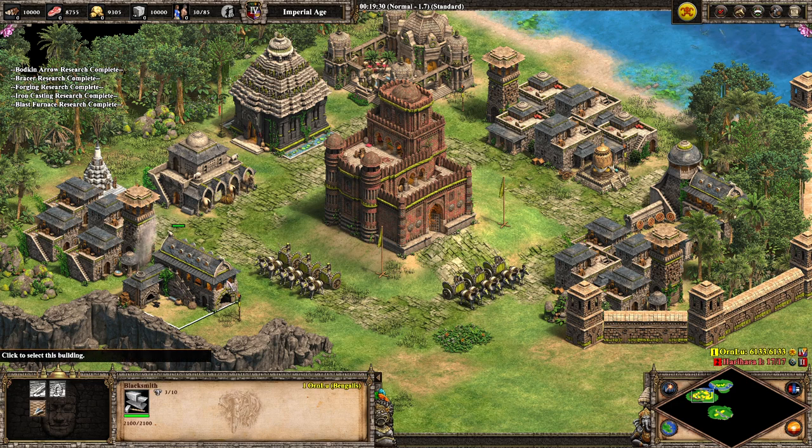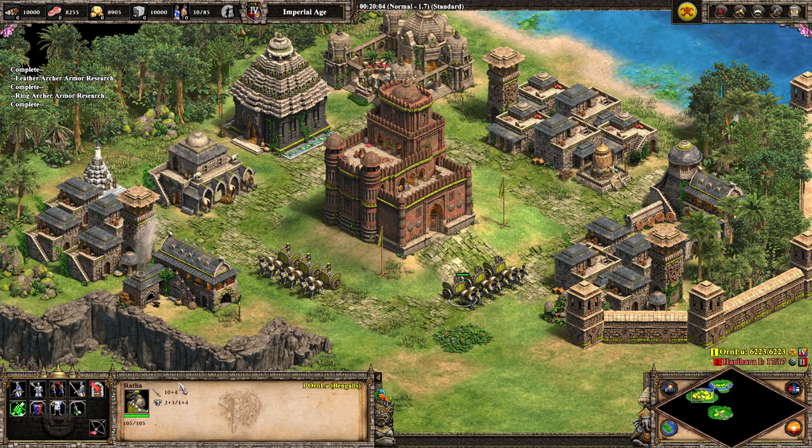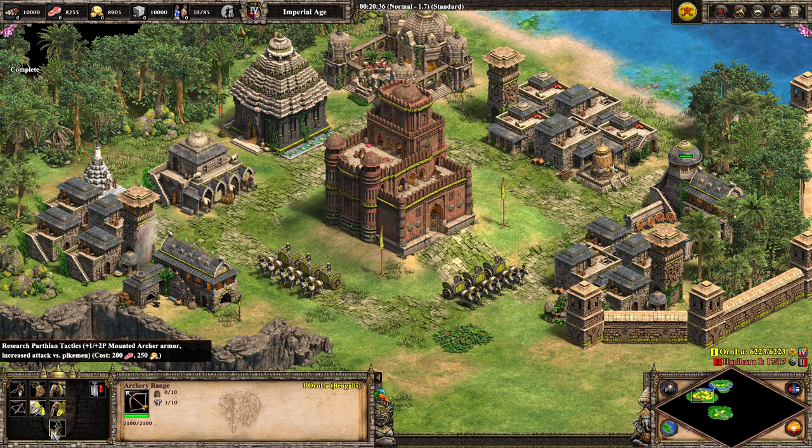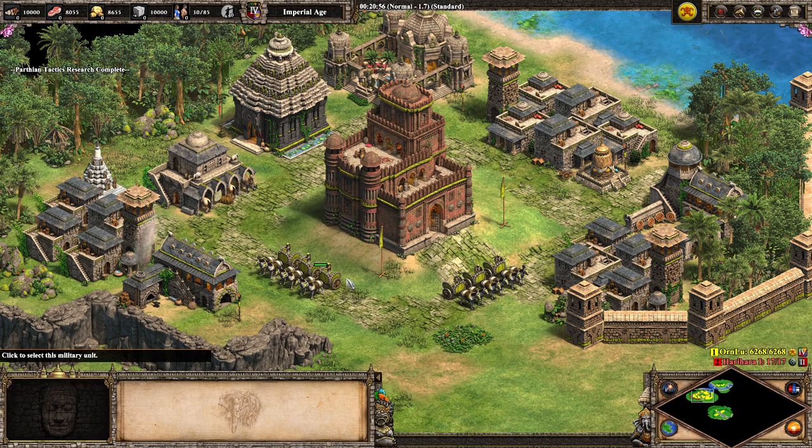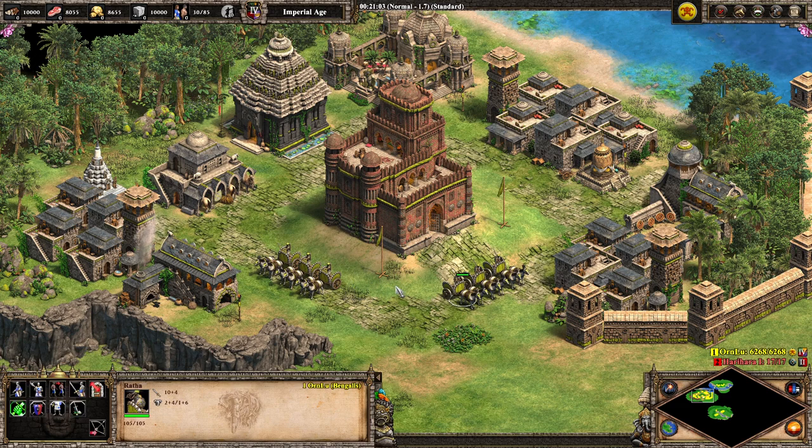Now this is where things get a bit confusing: both versions of the unit share the same armor and defenses — they never change when you switch modes. Because they are a Cav Archer, both benefit from Padded Archer Armor all the way up through Ring Archer Armor. You can see that even without Cavalry defense upgrades, both versions are now at plus 3, plus 4 armor. Furthermore, they both benefit from Parthian Tactics, which is available to Bengalis. After researching, armor goes up to 6/7 for both versions, and both versions also get plus 2 bonus damage versus spearmen — even when in melee mode.